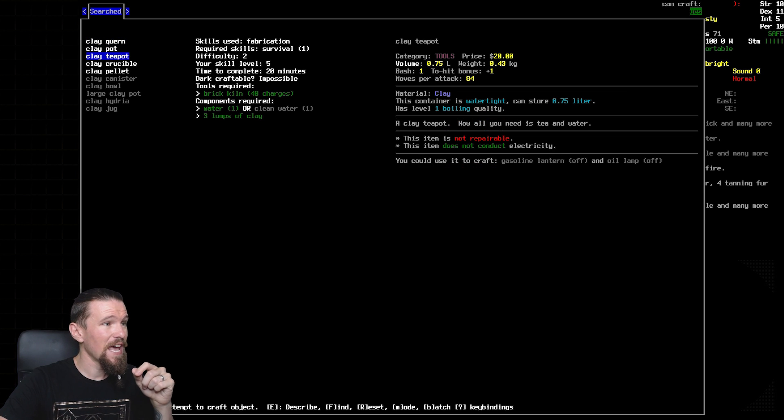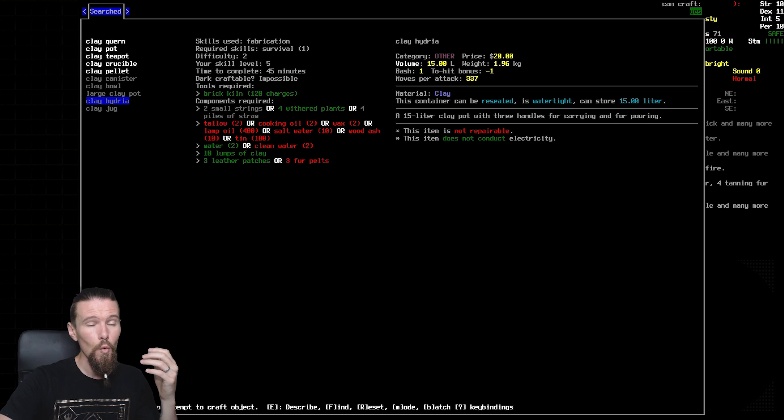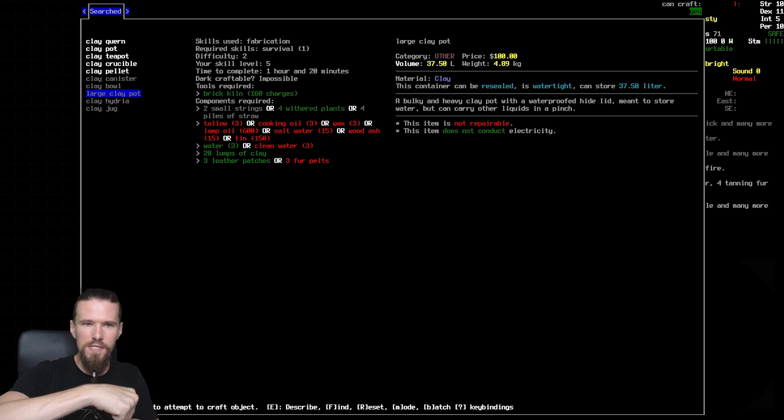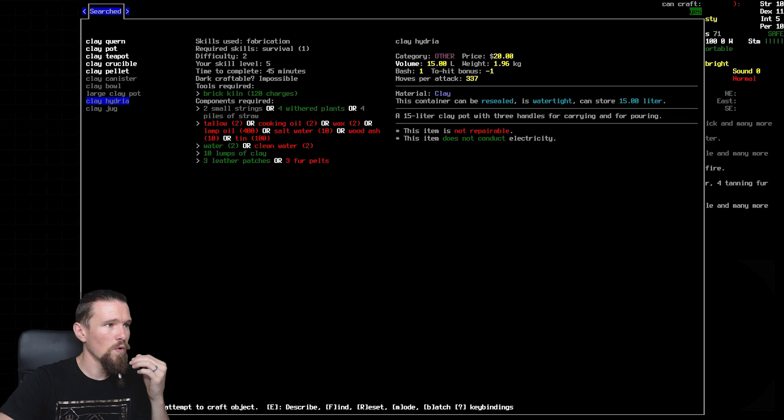We've got a decent amount of clay with us and sure enough we can make a few things. Clay pot - not as much capacity as we'd want. The hydrea could be fantastic - we need salt water for that, and some leather patches to put it together. But it can store 50 liters and we can seal it, which is great. I think going for the large clay pot and/or the clay hydrea is what we want to do.